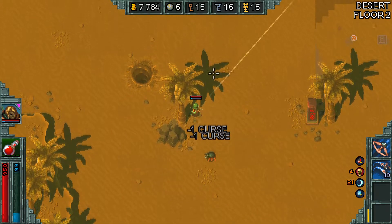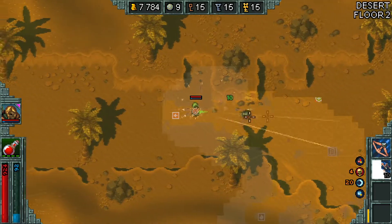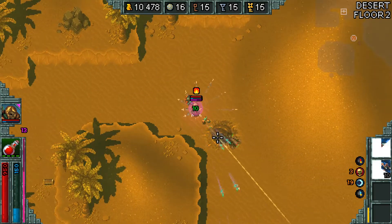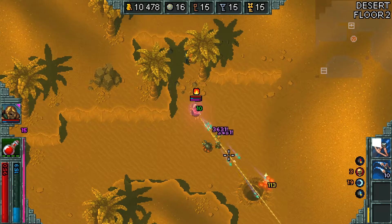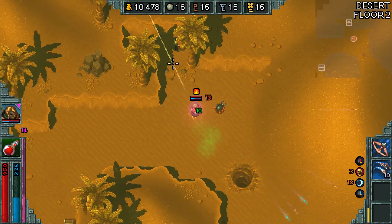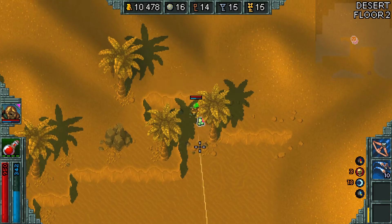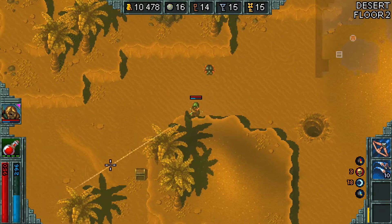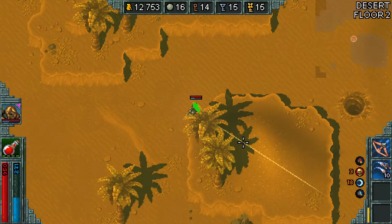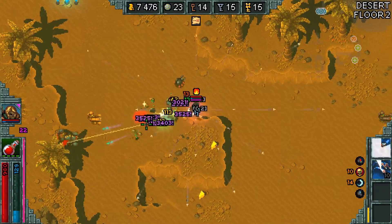Here are two more curse repellent flasks. On the first floor we only got one, so definitely think carefully about which items to pick. Here's our left exit. How you get chests in this map is they'll be buried under the sand — if you attack the sand covering them, they come out of the ground. These two chests, as you can see, are not in rooms; they're just on the map, buried underneath the sand.